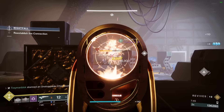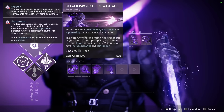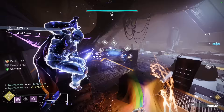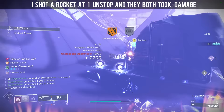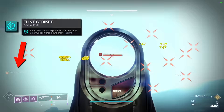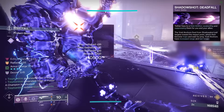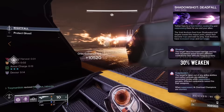In order to understand how this build works and why it is so strong in end game content, we need to start with our super: Shadow Shot Deadfall, which tethers enemies in its radius, meaning that they all share the damage that you deal. So if you shoot at one enemy, they all get damaged. This also means that if you headshot a tethered enemy with a solar weapon, it will proc the seasonal mod Flint Striker and give you Radiant. This super also 30% weakens as well as suppresses, basically making enemies completely useless.